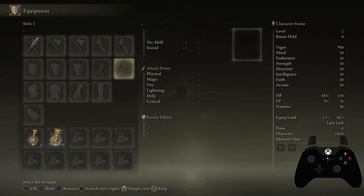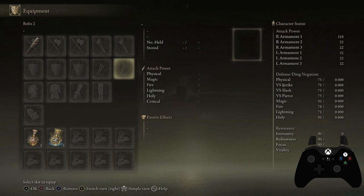Vigor is just your health — when you upgrade this you upgrade your health. Mind upgrades your mana location, and Endurance upgrades your stamina, so those three really deal with your HP, FP, and stamina bars. Strength, Dexterity, Intelligence, Faith, and Arcane deal with your attack output. With my club in my right hand I have 114 attack. Then you have your defenses — all those stats affect your defenses and your immunity, each with different variations for what it handles, and it really depends on your build.